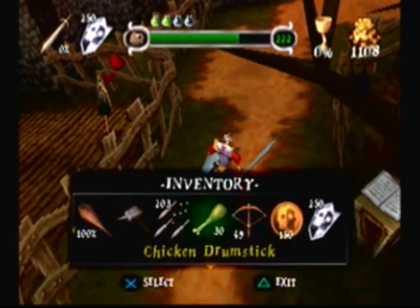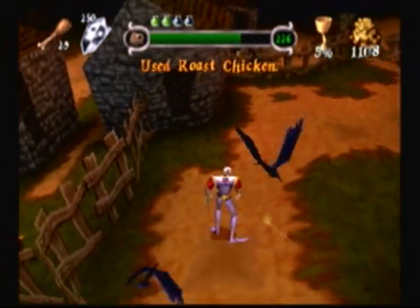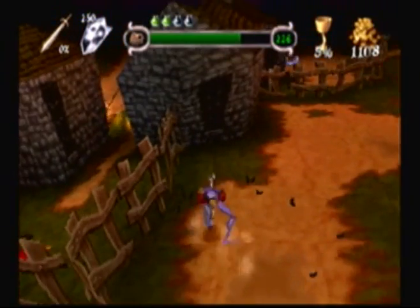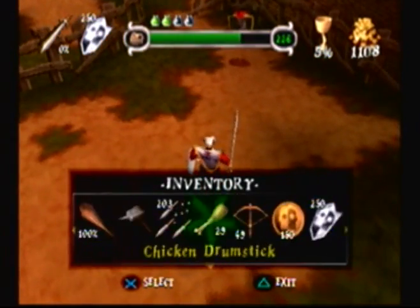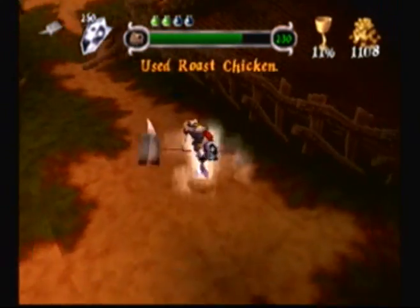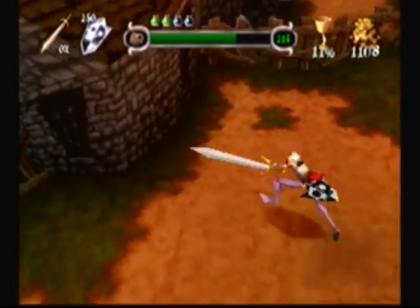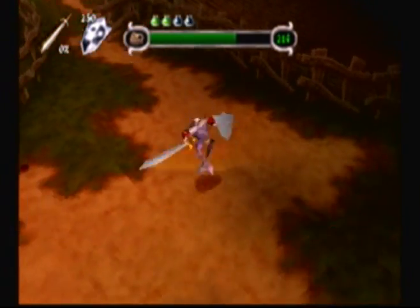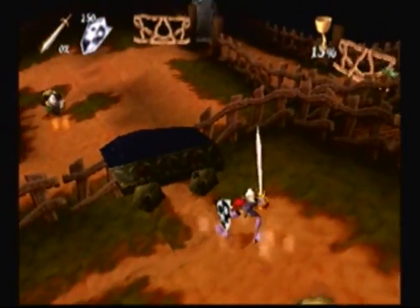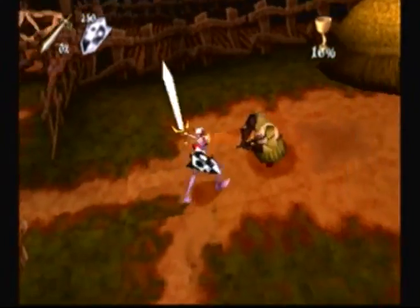You remember that little thing the witch gave us? I'm gonna show you what that baby does — what that chicken drumstick does. As weird as it may seem, it actually turns nearly every enemy in the game — except flying enemies — into a roast chicken. That roast chicken will actually give you some health, so it will be a very good tool or weapon to use throughout the game. Who would have thought — the power of a magical chicken drumstick!